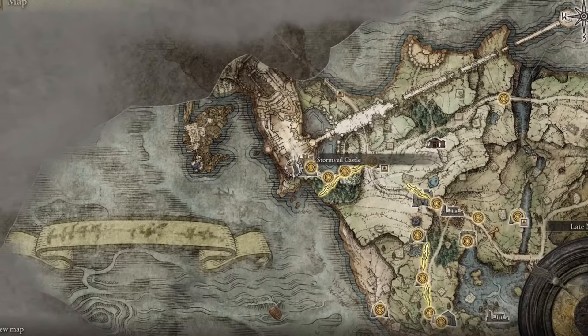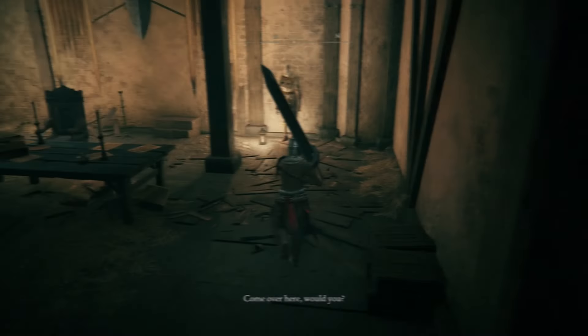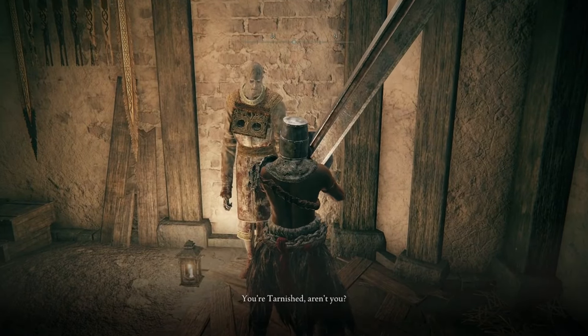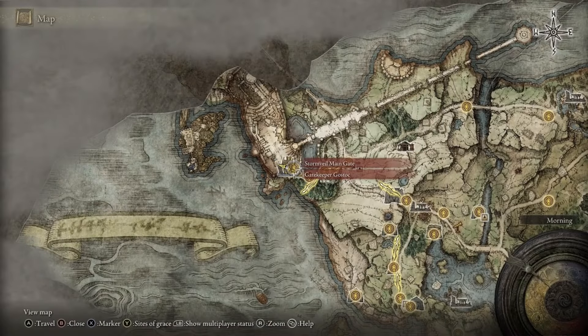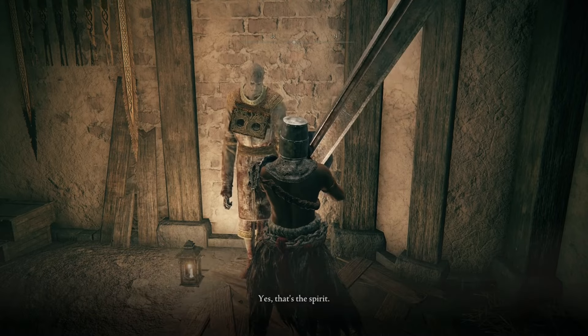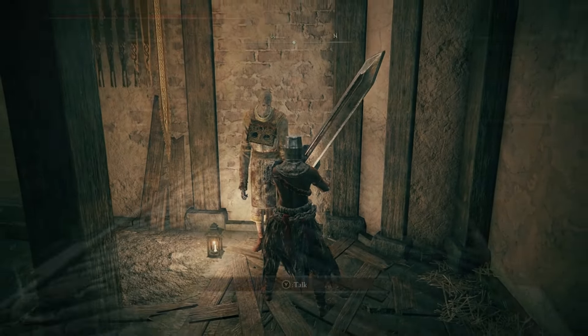Now head into Stormveil Castle and defeat Margit so we can start dealing with all the NPCs there. The first NPC you'll meet in Stormveil is Gostoc — he'll be to the left side of the Stormveil main gate Site of Grace. Exhaust all of his dialogue; he'll tell you to go around instead of through the main gate. Agree and continue through the castle.